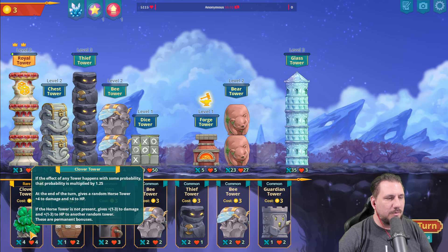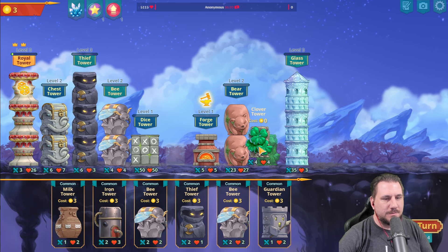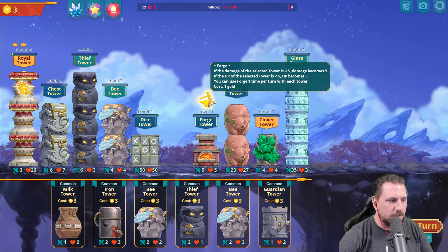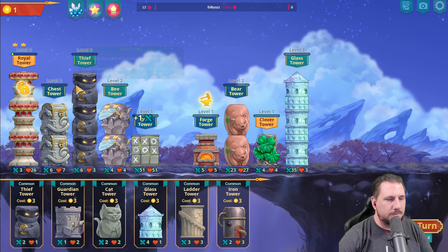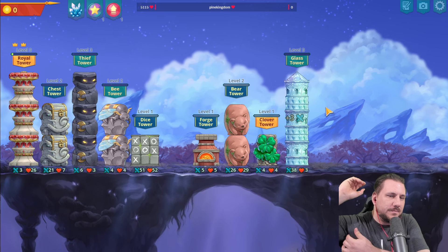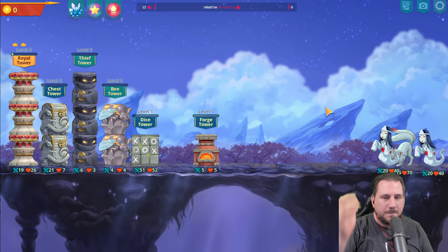If the effect of any tower happens with some property, the property will multiply — in turn, give a random horse tower a plus four, plus four. If the horse tower is not present... Yes! Boom. Happiness right there. And next one's going to be a Dice Tower — nope, it just screwed me. It's so funny — we have people that think they're cool, so they go racing around here. You can hear their cars outside all the time.